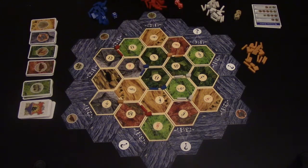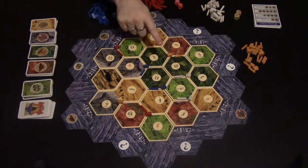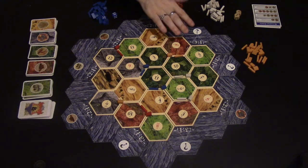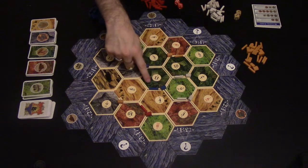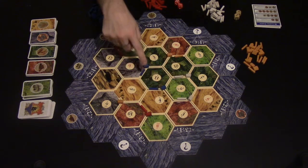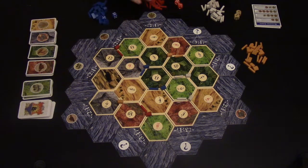That's how you set up Settlers of Catan. After setup, you're going to start with some resources — specifically the resources adjacent to your current settlements. Looking at blue for example, blue is going to start with one grain, one sheep, one wood from these three places, plus another wood, a third wood and an ore. Red would take his resources, white would take his, and orange would take theirs as well.